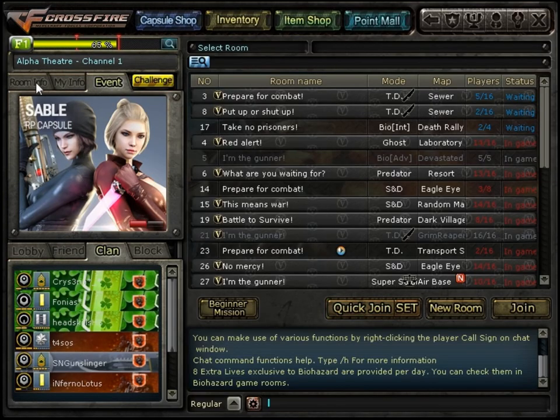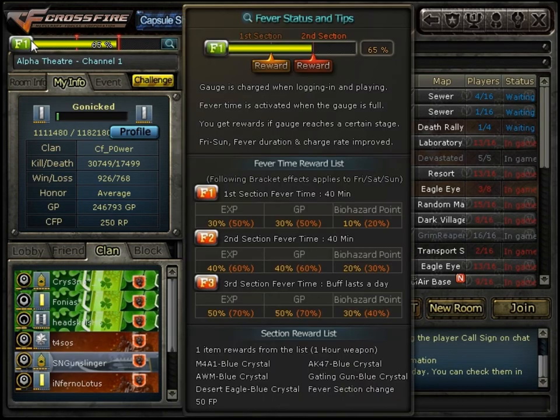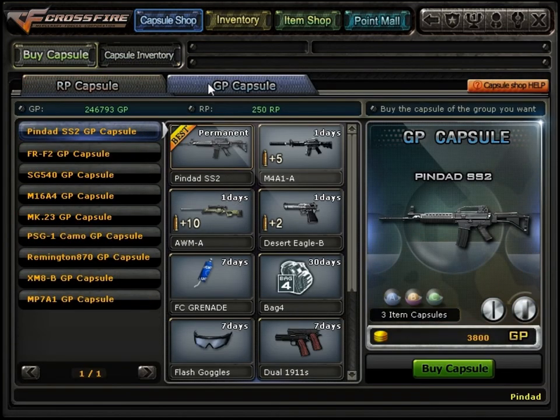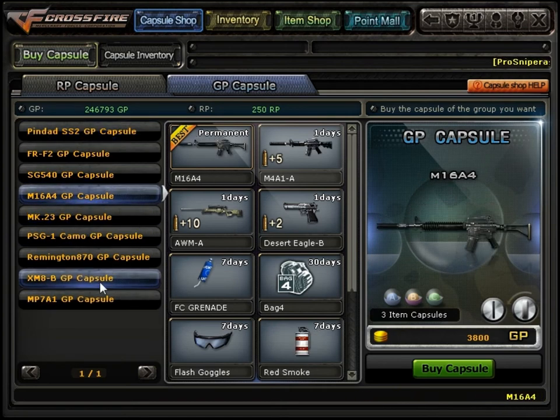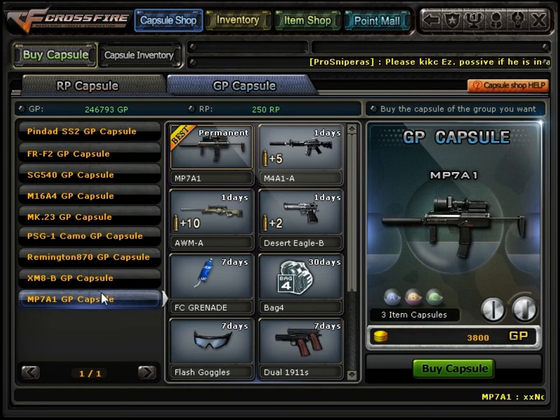Today I'm gonna open some GP capsules — I have all this GP right here. Of course I'm not gonna spend it all, but I'm gonna open at least 30, because I wanna win either the MK23, M16A4, XM8B, or MB7A1.